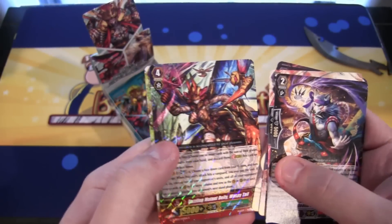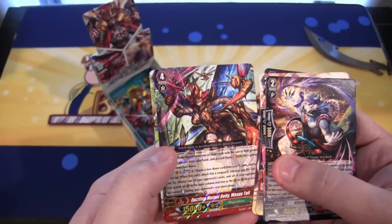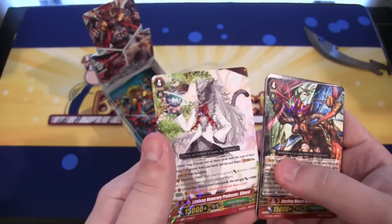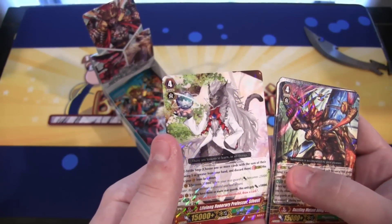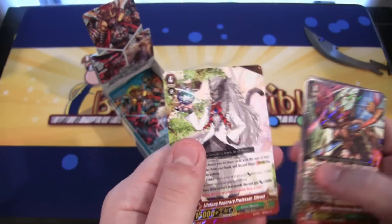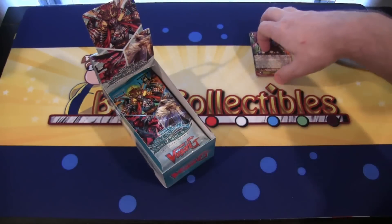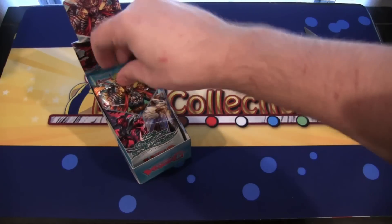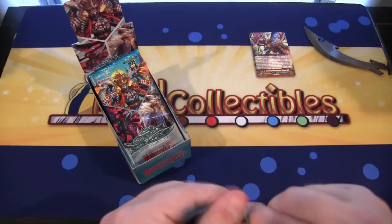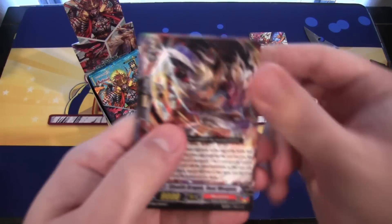We have a rare, which is already a Mega Colony — it's a G-Unit card. That is Dazzling Mutant Deity Waspy Tail, and it looks awesome. We also have another G-Unit rare, which is Lifelong Honorary Professor Silvest, and that is a Great Nature. We'll put the Mega Colony to the top. I think you can just stack up the cards like that instead of separating the rares.